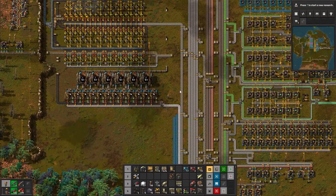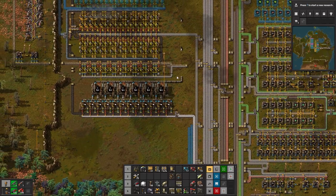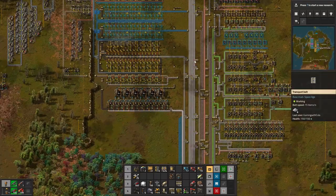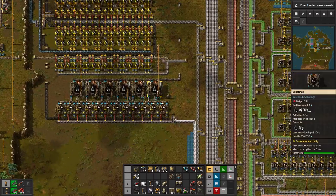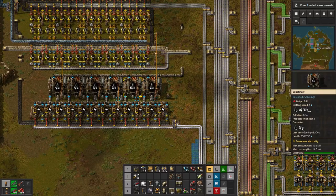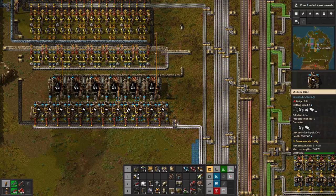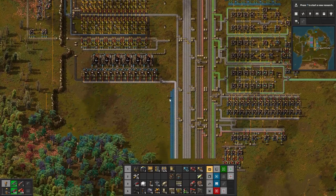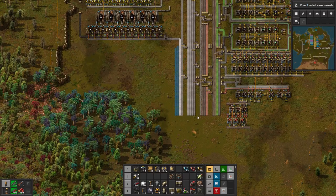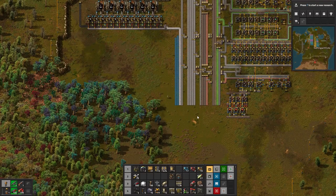You guys have seen me build a base, you know what it is, and you want to see Space Age — so do I. What I did was bring the oil all the way down here and plunk it into my own creation of plastic bars. This one has six oil factories feeding into twelve plastic bars, and they all go onto the bus. And you know where this is leading — red circuits!